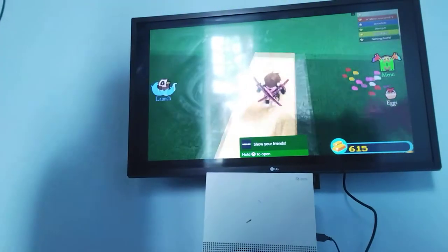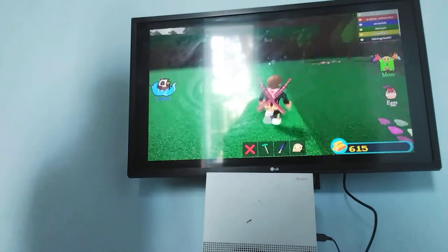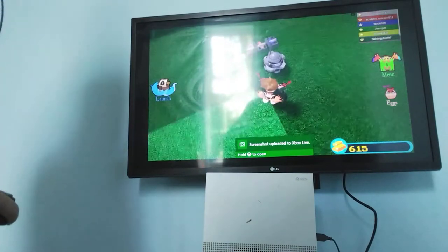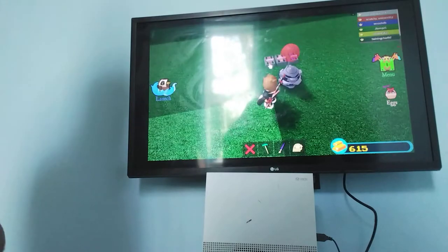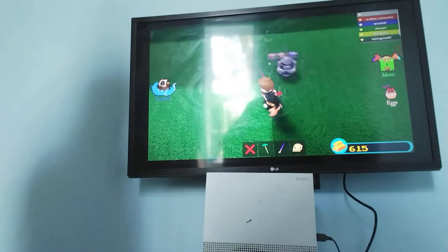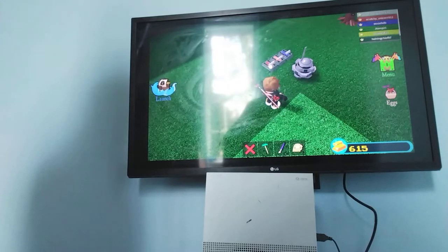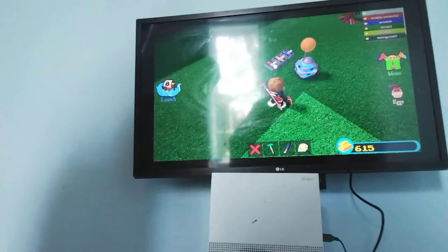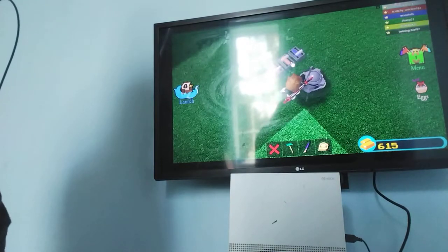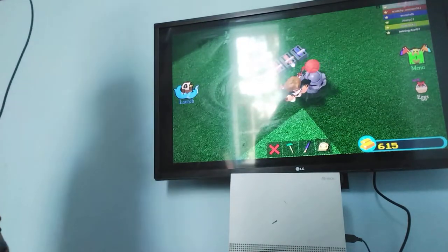I can't because I'm on Xbox and I don't want to buy it. See these eggs - you can do them too. Just hit it, and it goes like that. But then do this - I'm bad at this. Red, red, red, red, red, red - I actually hit it. Orange, orange, orange, blue, orange.